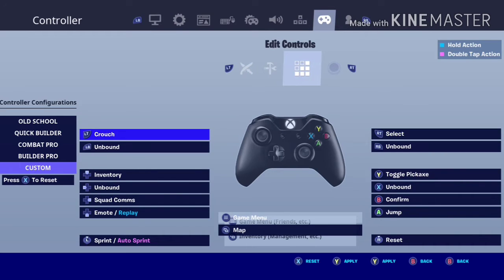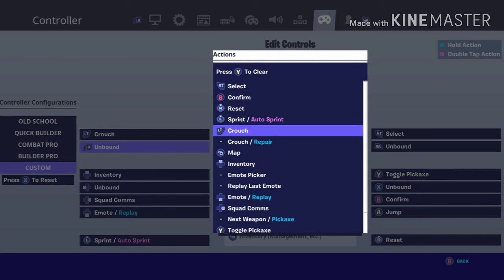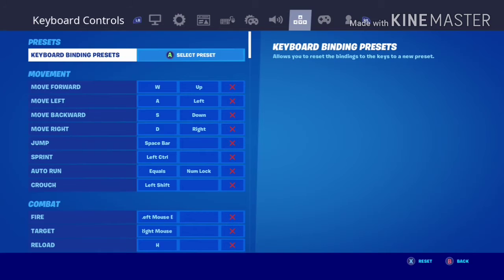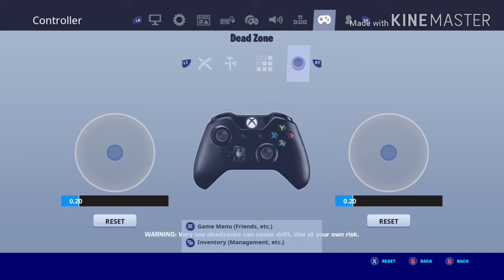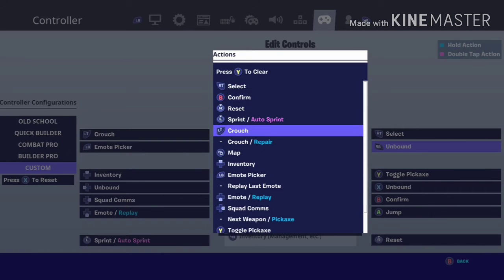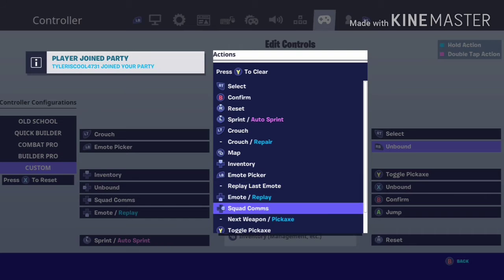Set the crouch to LT. Set Select to RT. Set LB to Emote Picker. Set RB to Replay Last Emote. This is for the editing controls — don't apply it to anything else.